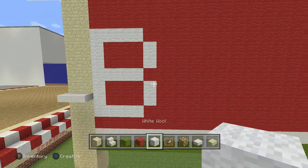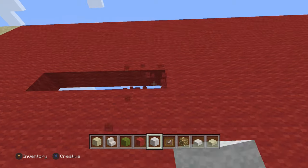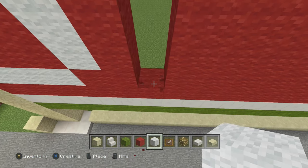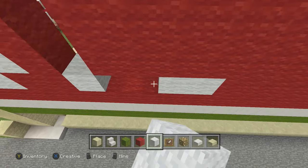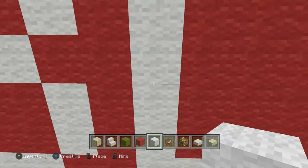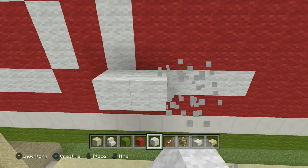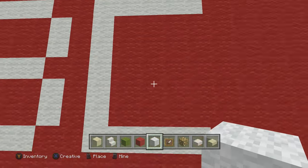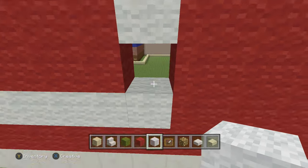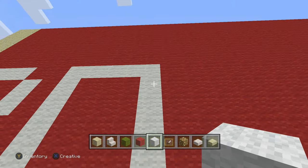For your O, skip one block then go one, two, three, four, five — make a zero pretty much. Depending on how it looks we can adjust the roof, bring it down by two. Go one, two, three, four, five — that's five. Make a gigantic square, bring this all down, fill it in with a zero. Remember: went up seven and five across.